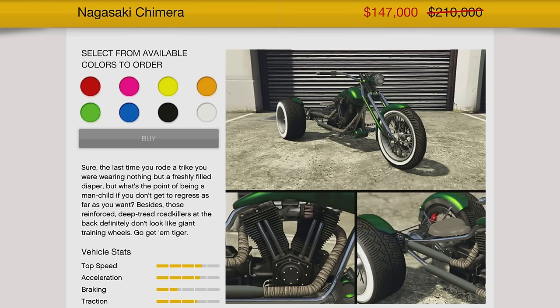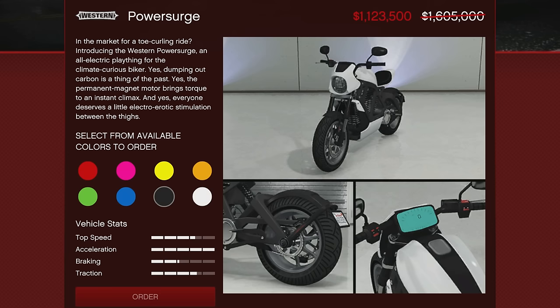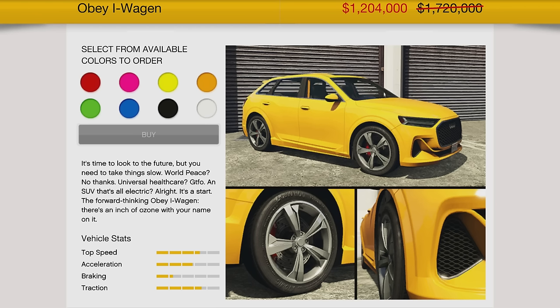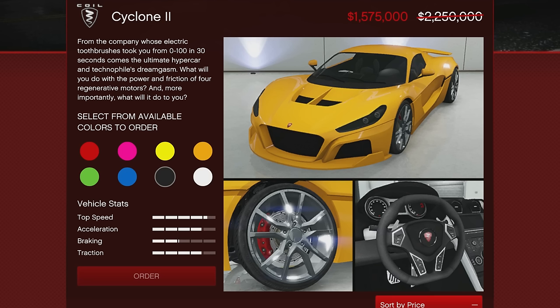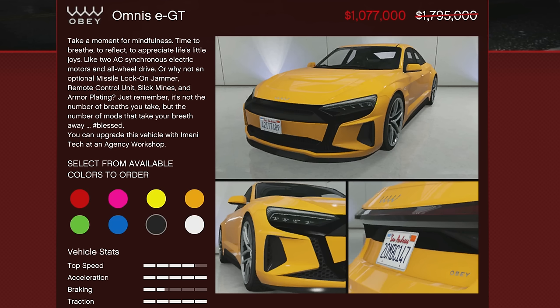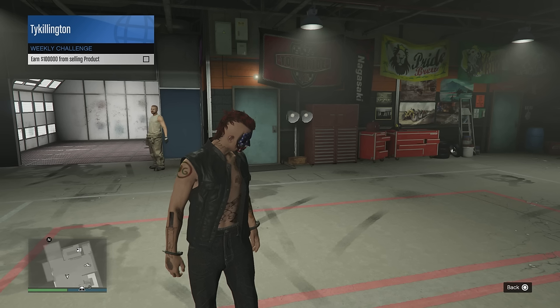We've also got 30% off the Nagasaki Chimera, 30% off the Western Power Surge, 30% off the Obey Eye Wagon, 30% off the La Carouse — a very fast vehicle in the sports class, definitely recommend it — 30% off the Cyclone 2, 40% off the Obey Omnis EGT, and 30% off the Western Zombie Chopper as well.